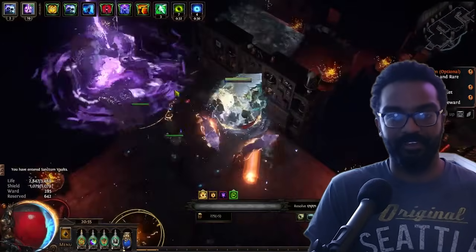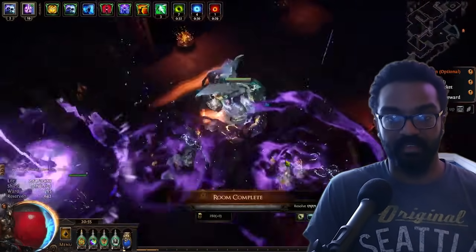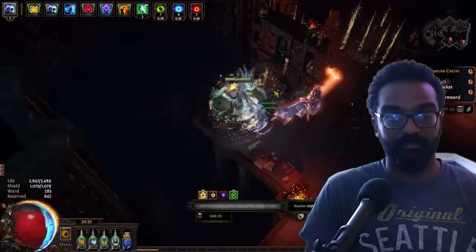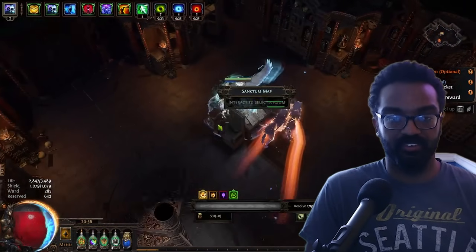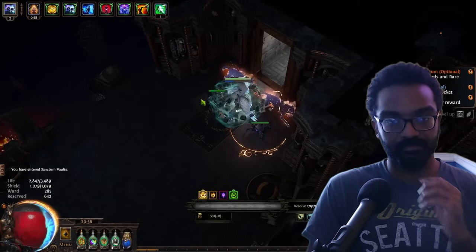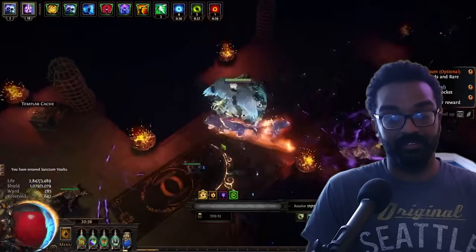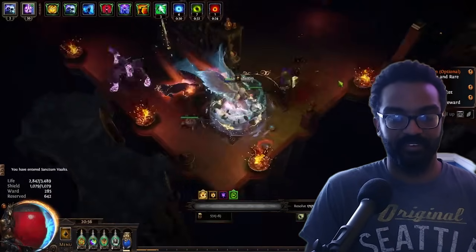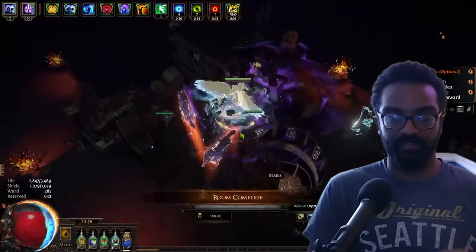The layout of a sanctum is straightforward — there are four floors, each with eight rooms including a boss. Every room has a name that tells you its type and the reward you'll get from it, such as 'major chest reward.' After killing a floor boss, you gain access to two currency altars where you choose money rewards.